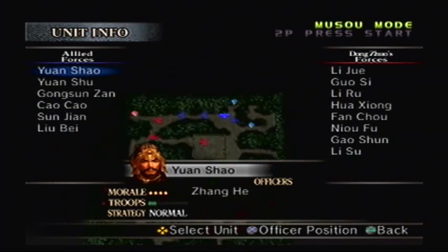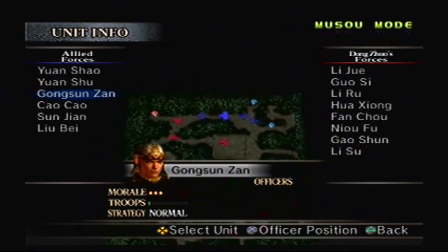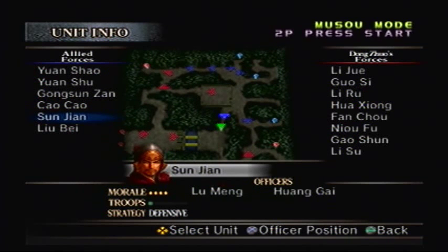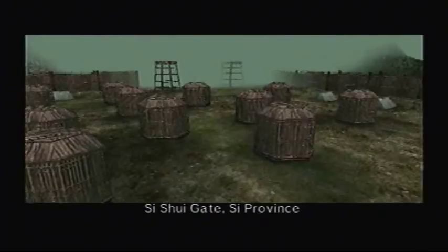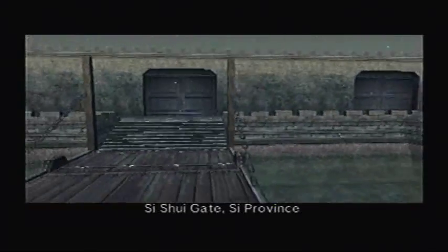Alright, so let's take a look at where we are. Apparently I'm all the way over here in the middle. Cao Cao's force is over there. I'm gonna be right here with Lu Meng and Sun Jian. And Liu Bei's force is right to the north. Usually when I play this mission, I'm either Shu or Wei, so I never play this as Wu. Obviously you start somewhere in the middle.